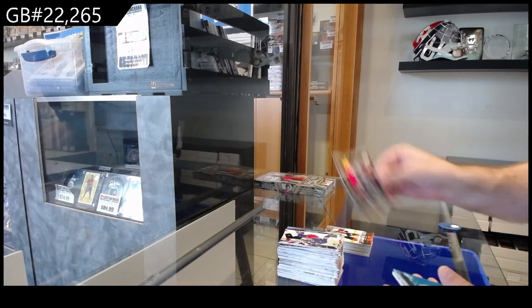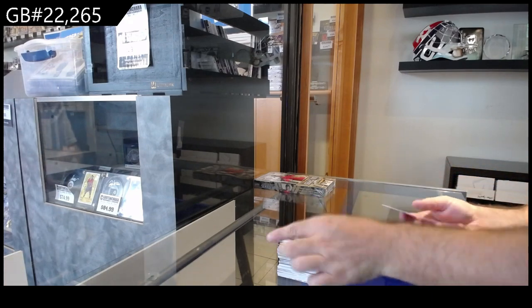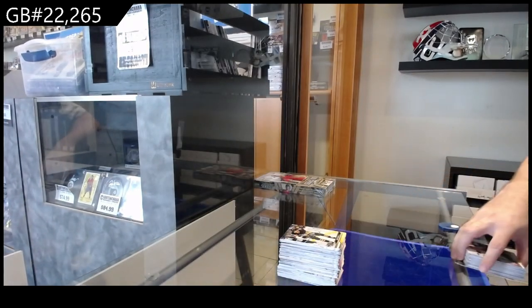Silver Skates of Makar for the Avs, Dazzlers of Hymen for the Oilers, and a First Draft of Mintukov for the Ducks. Well, that's some solid stuff.